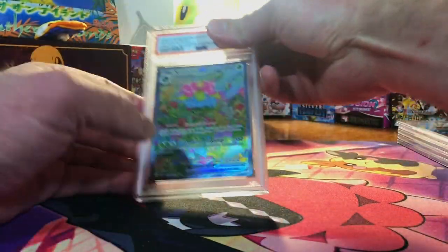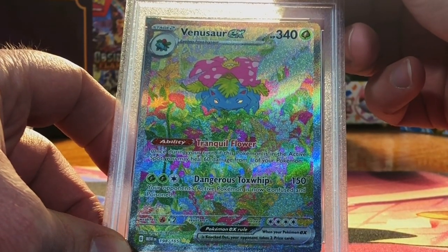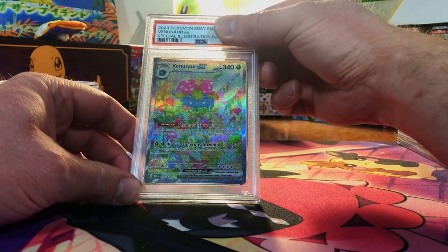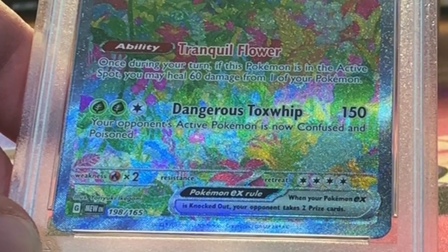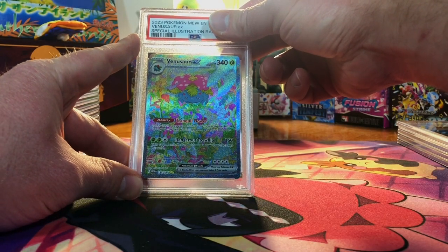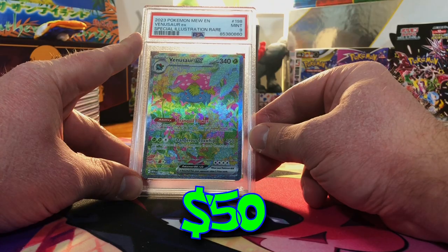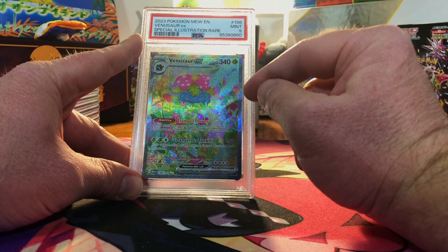Looks good to me. The Venusaur EX Special Illustration Rare. I am a 151 guy and this is the ultimate pull. Look at that artwork, it's so beautiful. It's a little bottom and right heavy, so realistically I'm gonna go with a 9, which I'm fine with. Mint 9 — definitely take that and run with it. I love this artwork.